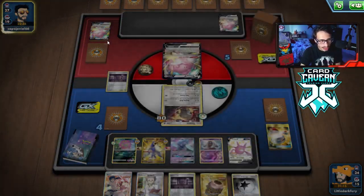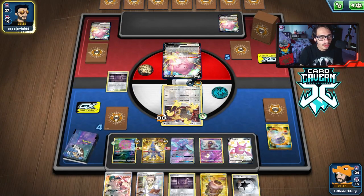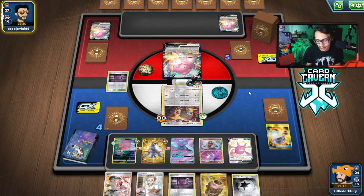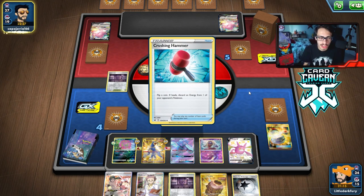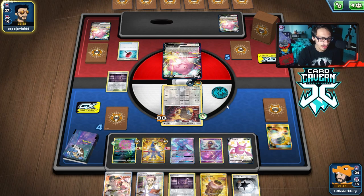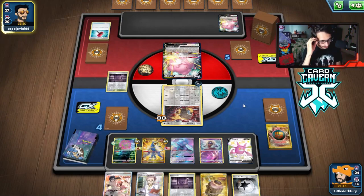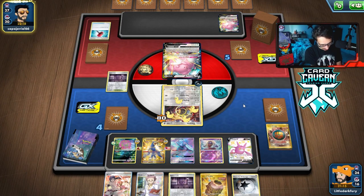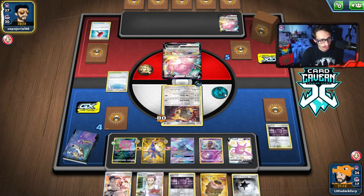Hopefully we live the turn. I don't think they can one-shot me here because Blissful Blast at most can do 60. Oh no, they can knock me out if they have a Powerful Energy. They are down a few of them, so they might not find it. Crushing Hammer — don't get Heads. We earned it back though, but might not be able to put the energy back on. As long as they don't get a double Crushing Hammer — it's fine. We got another Stadium.